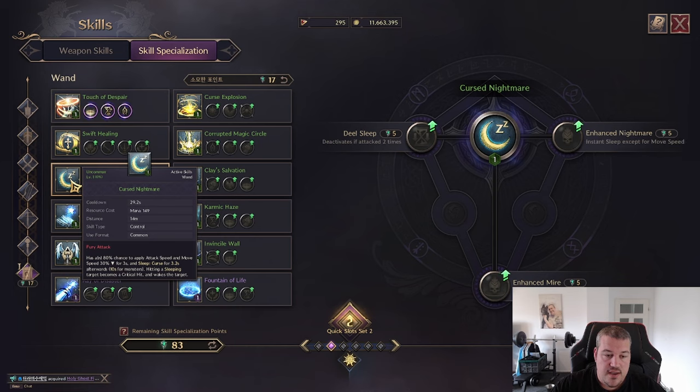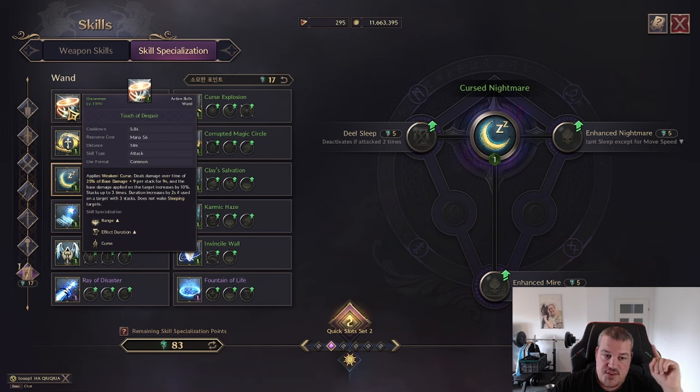Next up is Cursed Nightmare. Here we have the option to make our enemies fall asleep. If someone is asleep, the next hit on them is a guaranteed critical hit, but it also wakes up the target. However, the Touch of Despair DoT does not wake up the target, so you can make people fall asleep and then put all the DoT damage on them and they will not get out of it.